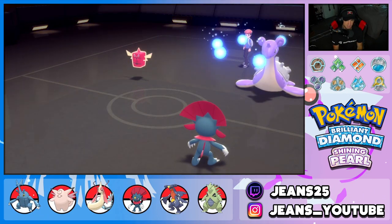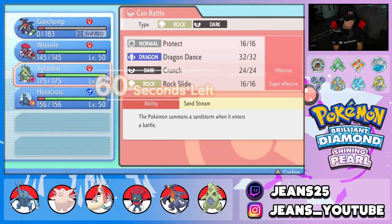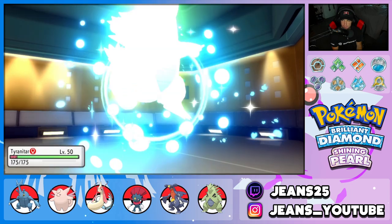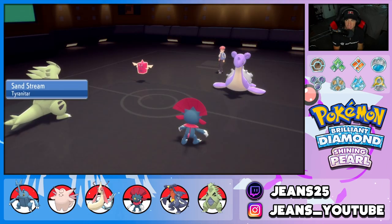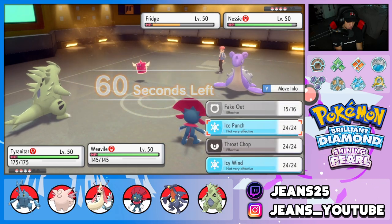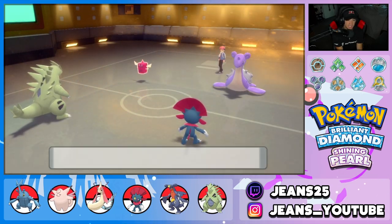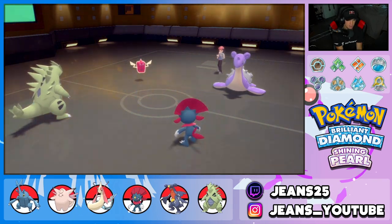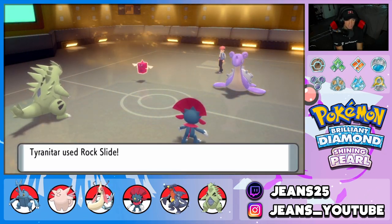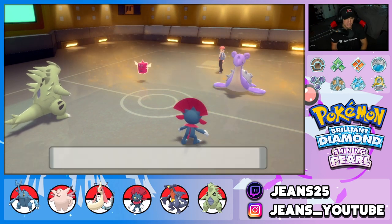I could hard swap into Abomasnow but I'm thinking Tyranitar can come in here and do some work with Rock Slide. He might swap into Abomasnow — that could be ugly because he'd replace the sand stream with hail. But I'm still going to drop Rock Slides, and they come out super effective on both — beautiful move! Then Throat Chop comes through, and Will-O-Wisp flies — I'd rather take that than damage on Tyranitar. Weavile gets a nice little burn, Rock Slide connects beautifully.